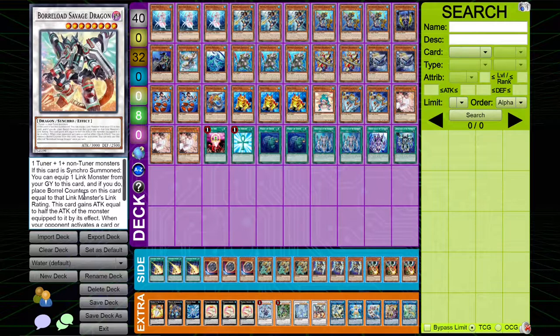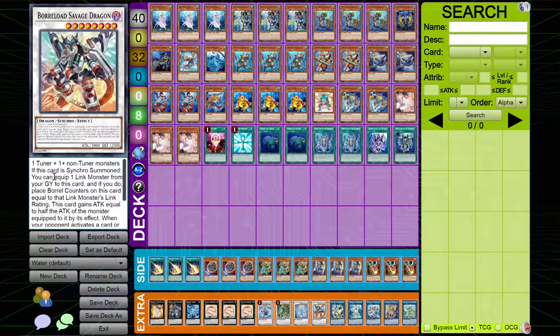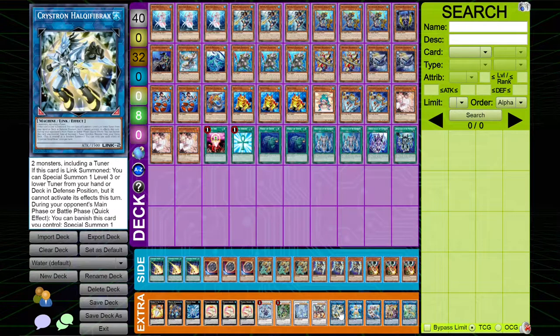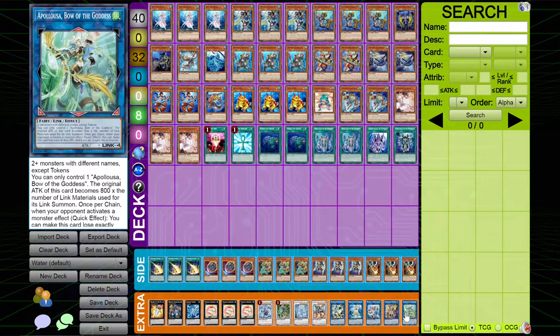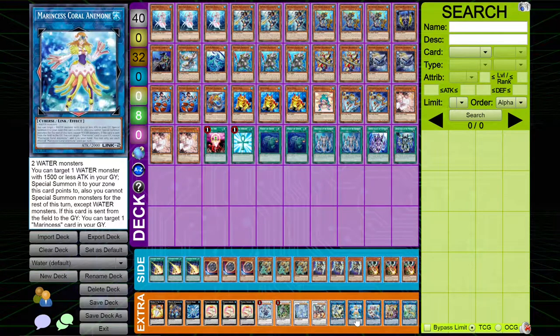I play one copy of Borrelload Dragon — you can easily summon this card, but I don't summon it a ton, despite the fact that I could. It's a card with insane potential and just really good in the deck. I play one copy of Halka Fibrax because even if you get waterlock, you'll still be able to summon it and use its effects, and it can help you with your combo plays. One copy of Coral Anemone for extension plays because it can special summon for free.